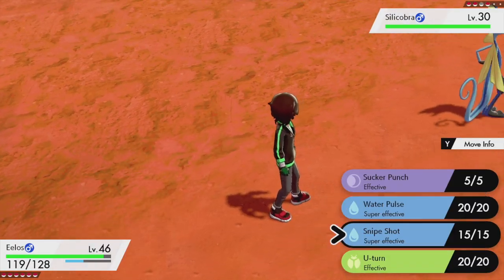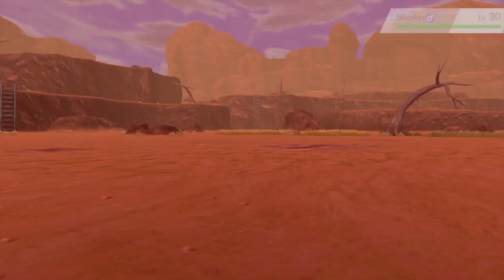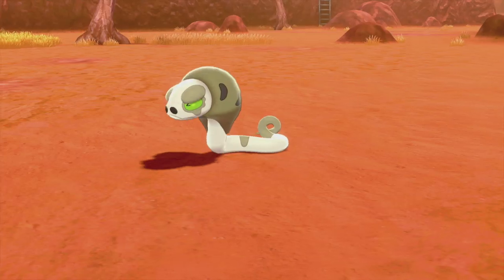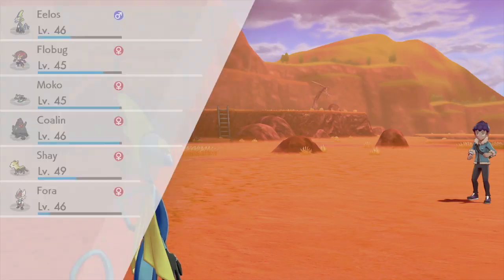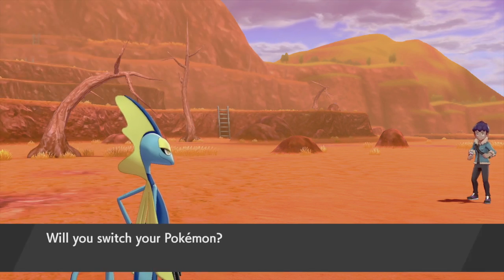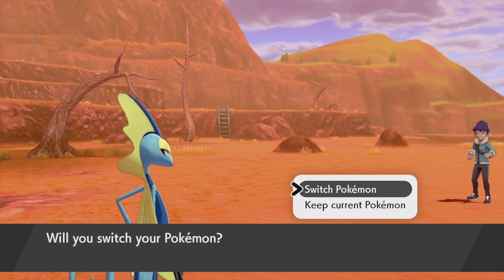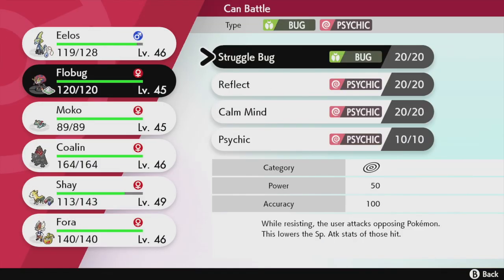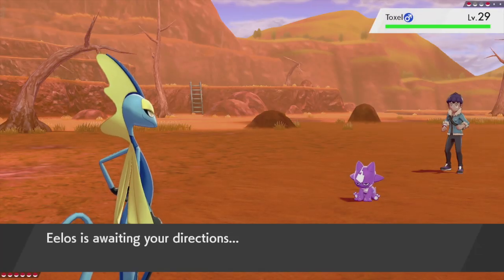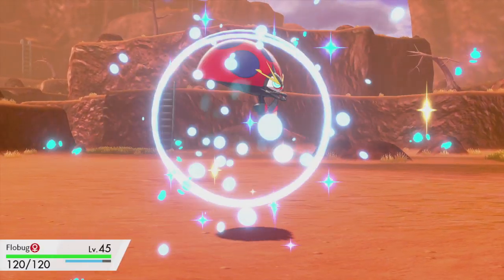Let's use Snipe Shot - Elos is gonna go 'pew' and snipe the Silicobra. Silicobra is down. We got two more Pokemon on the other team - probably Wulu and Raboot. We got Toxel next. Toxel is Poison and Electric, so it's four times weak to Ground and weak to Psychic. Let's send out Flowbug to deal with it.